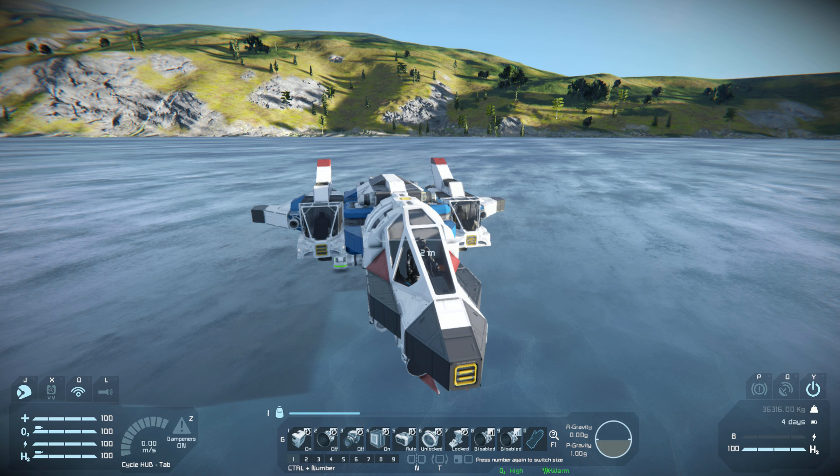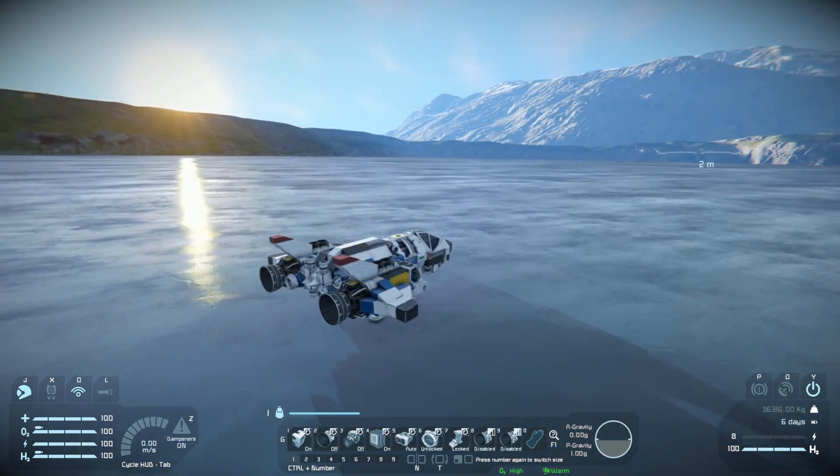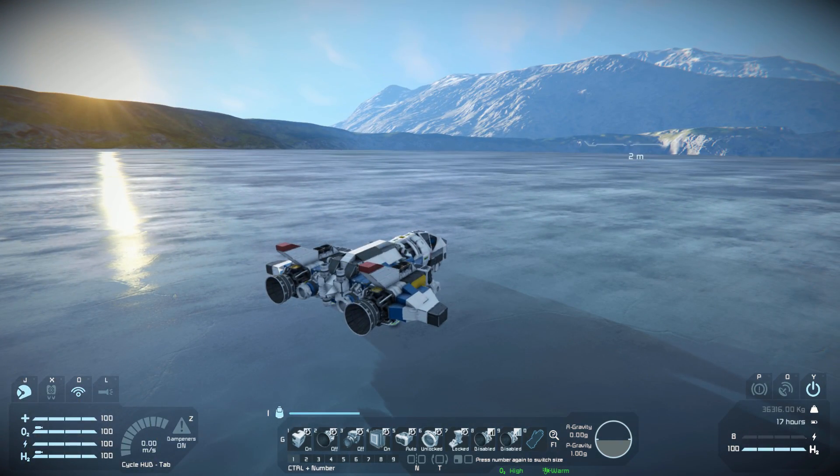Number seven is how we're going to unlock our landing gear — we simply press that, then press it again and just lock ourselves. Number eight and nine are how we're going to get out in the atmosphere using as little hydrogen as possible, so we're just going to have a thruster override. I am locked down, and I'll turn off the dampeners. We can then press number eight and start by pushing our thrusters all the way forwards — and that's how we're going to get to space. On toolbar pages two, three, four, there's nothing else on here, so we're good to take off and do a quick little thruster test.